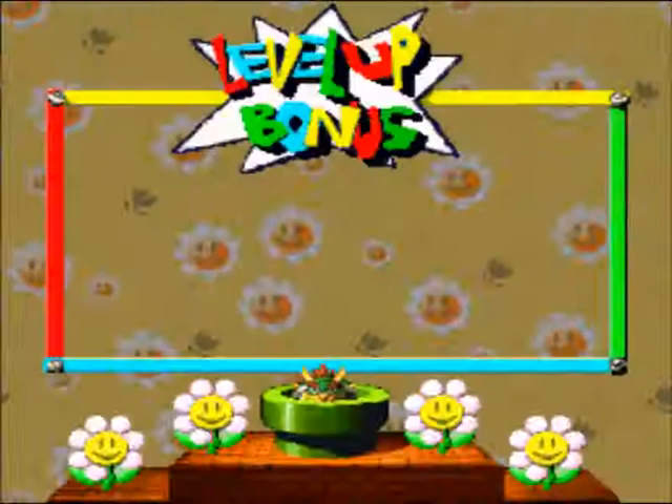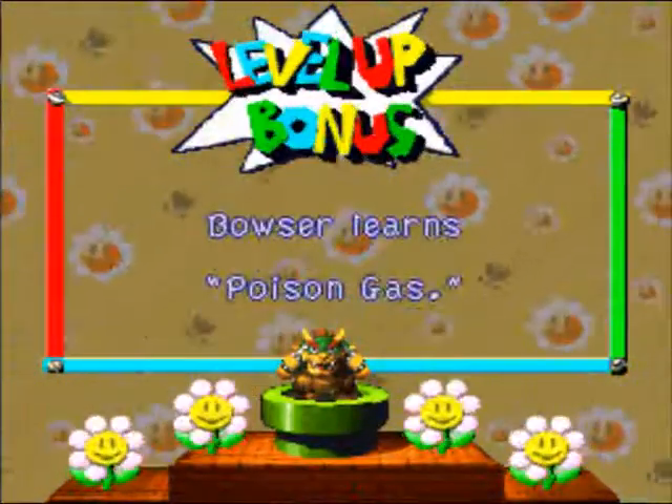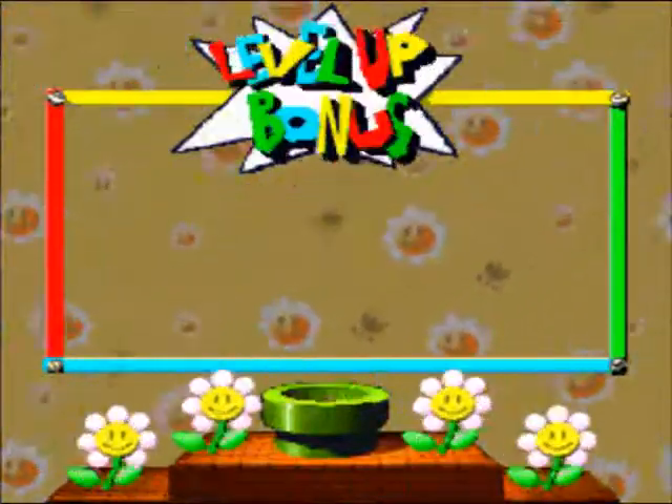Oh my gosh, I didn't even see the time. I'm gonna get to a good spot to stop — actually, I'm gonna stop there. Poison Gas is another hits-all enemy attack, kind of like Terrorize but with Poison instead of Fear status, and it's a bit stronger.